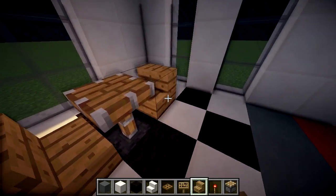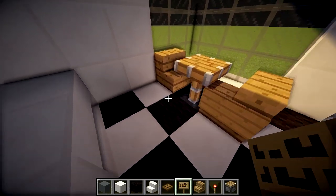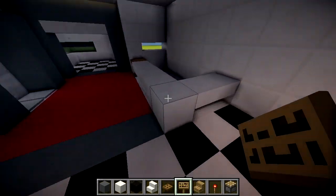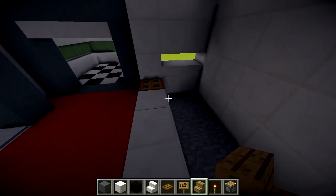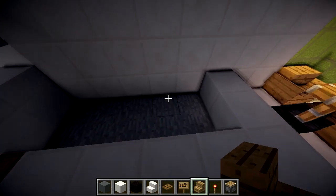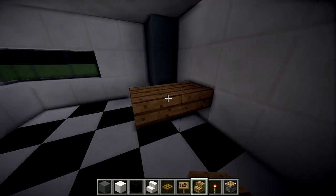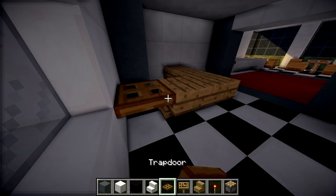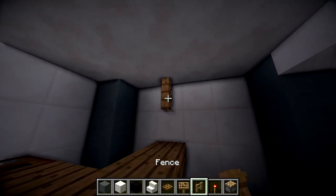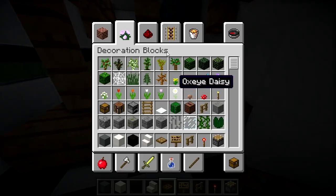This is Minecraft, so a real restaurant would have more seating, but we'll fit as much as we can. On the original build I had a bar with fences, but this time in the corner area it makes more sense to have a bar. We'll make a wooden bar going like this with a trap door, then grab some fences going across like that. So we'll have a little bar here.